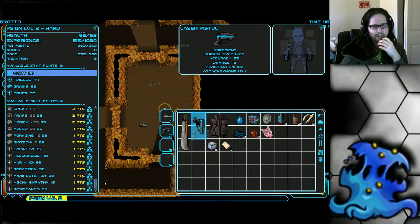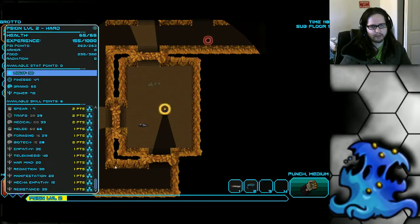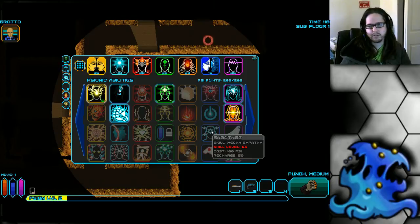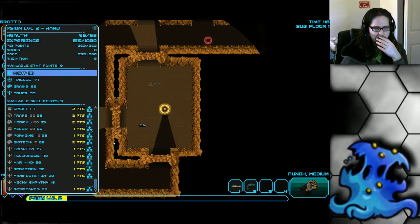The Scion gets 6 skill points per level. A lot of them you want to invest into Scion skills. I like Mecha Empathy for sure — there's no debate, it's an amazing skill. It takes a long time to unlock anything really good; Shutdown is not that great, so it's a large investment. But the main skill you want to get is Sabotage — an amazing Scion skill that damages robots like crazy, and robots are probably the most troublesome enemy in the game.